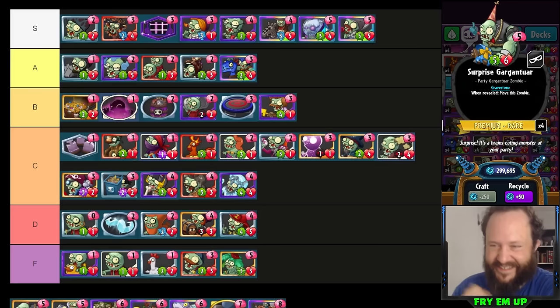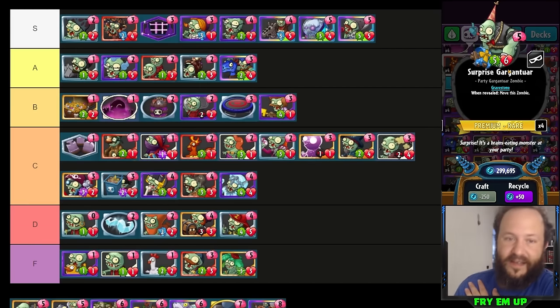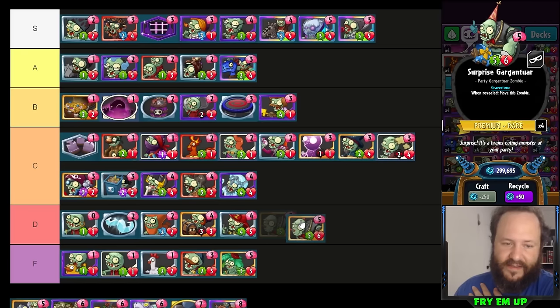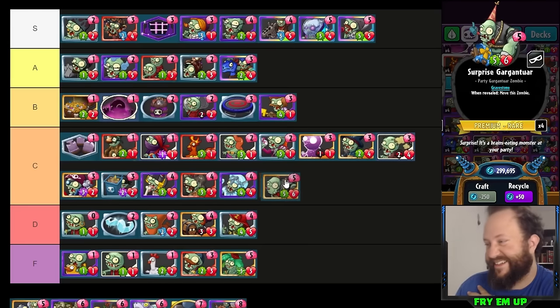Surprise Gargantuar is very hard to find use for because it's outclassed by Mix-Up Gravedigger and Cryo Yeti, both five-cost. It is a huge chunk of stats and the fact you can move it to a different lane is cool. I do suggest this for beginner and budget players — running Headstone Carver, your pirates, and this as a great five-cost finisher. You can either make a good trade or go face with this. For budget players who don't have all the legendaries, this is very good. Competitively it would be in D, but as a rare it'll be insane for budget builds.